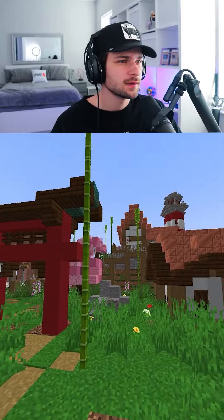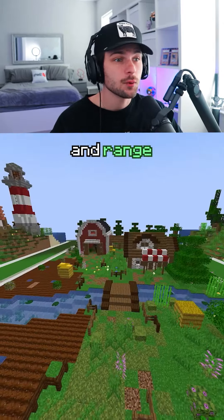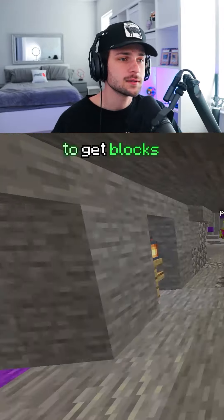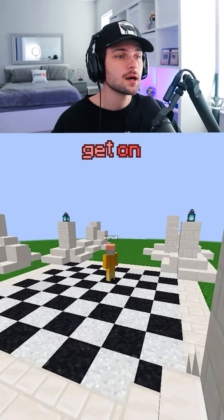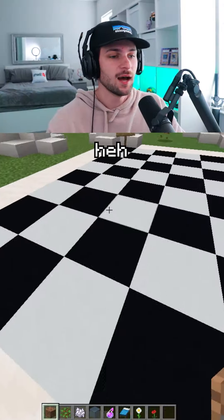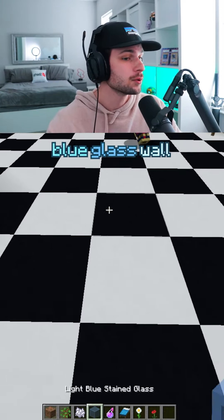In Block Battles there are ranks, and when you win matches you get win points. Win points can be spent at in-game shops that hold different blocks. Depending on your rank, the shops progressively get better, ranging from wood all the way to amethyst. This is not the only way to get blocks, but it is the fastest way. When you first get on Block Battles, you start with 100 points. What is your favorite block to buy?